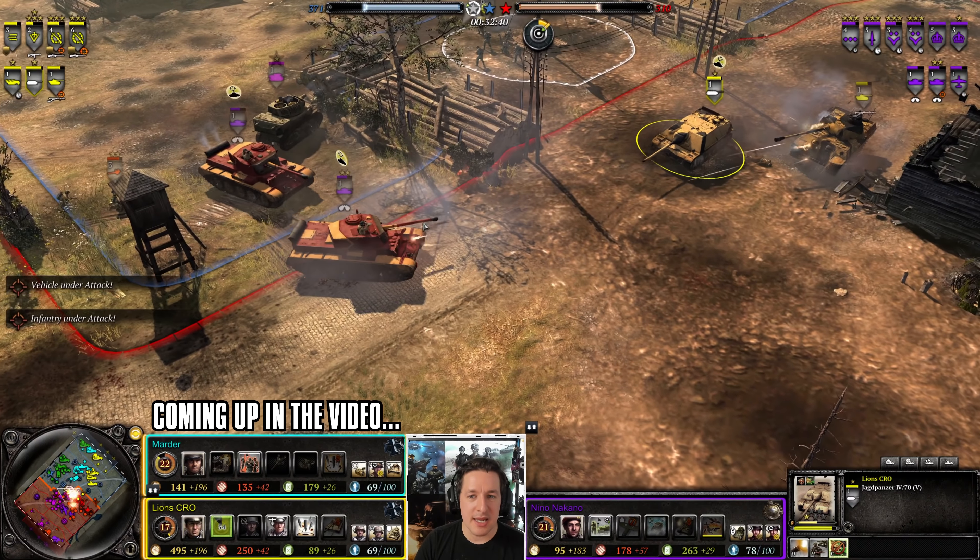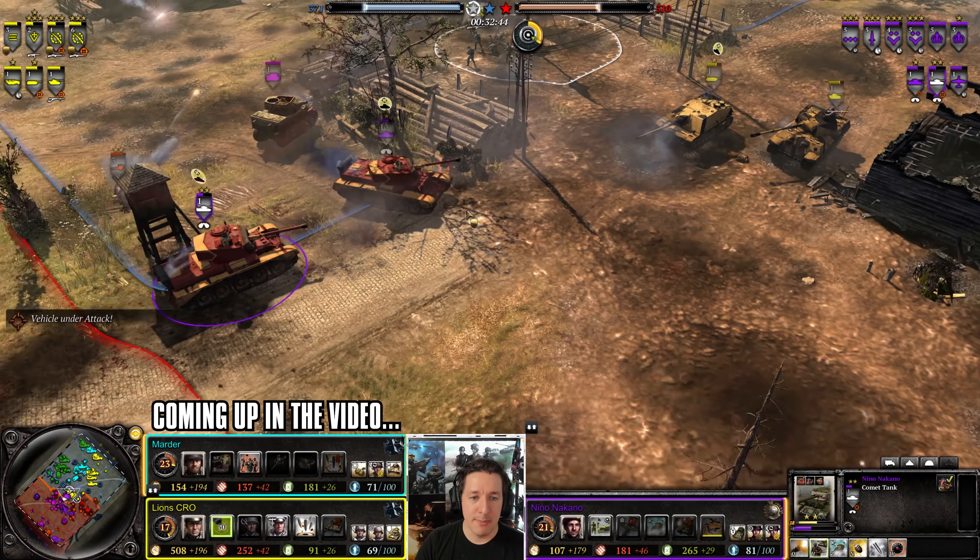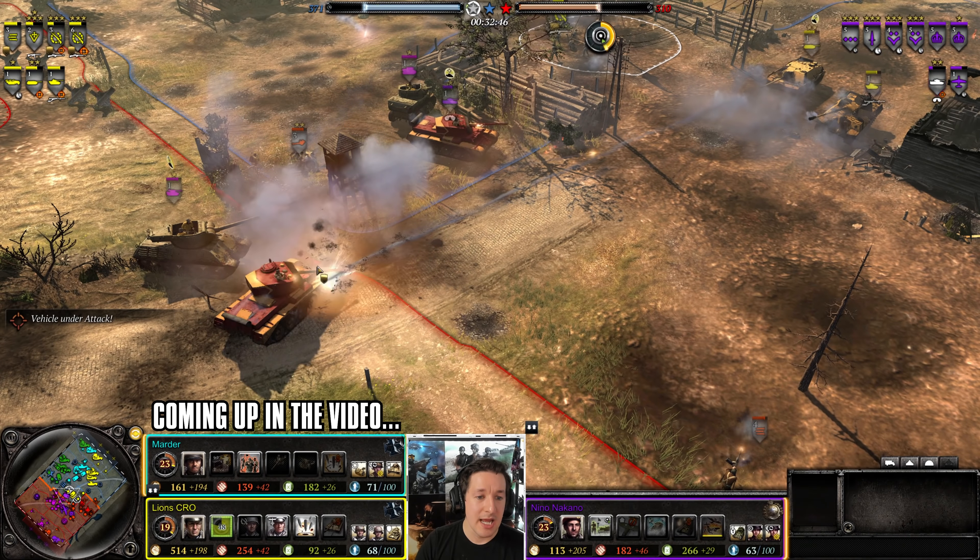Or maybe a Comet if he's lucky. Does get a good hit — Comet has to retreat. The double salvo from both armored units could kill it — does kill it.